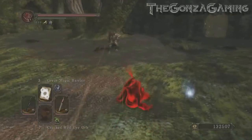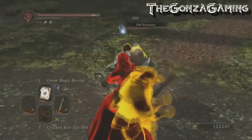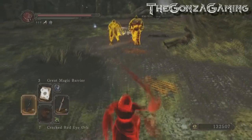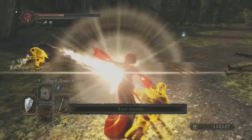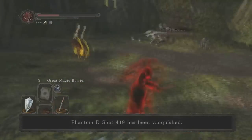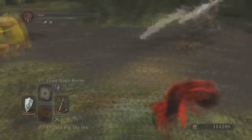At number 2 we have a 3v1 in the Forest of Fallen Giants and the host gets backstabbed straight away. But the two sunbros are a pretty big threat. One of them with dual fist weapons chases him down but gets skillfully parried. He almost doesn't get the riposte due to the lightning spear but luckily recovers in time to pull it off. It ends up being a one hit kill but he's definitely on much lower health now, and once again we have a joint lightning spear spam session all around the tree that lasts for a very long time.